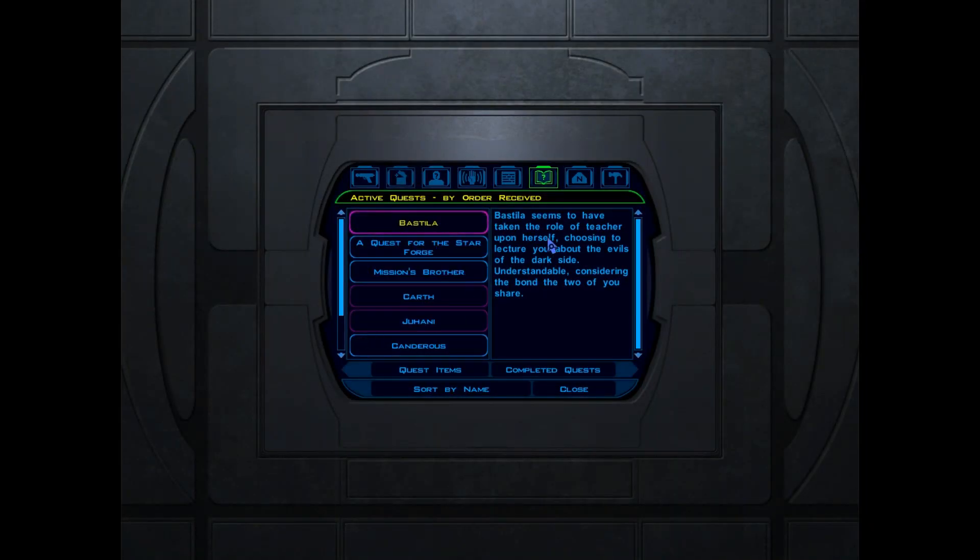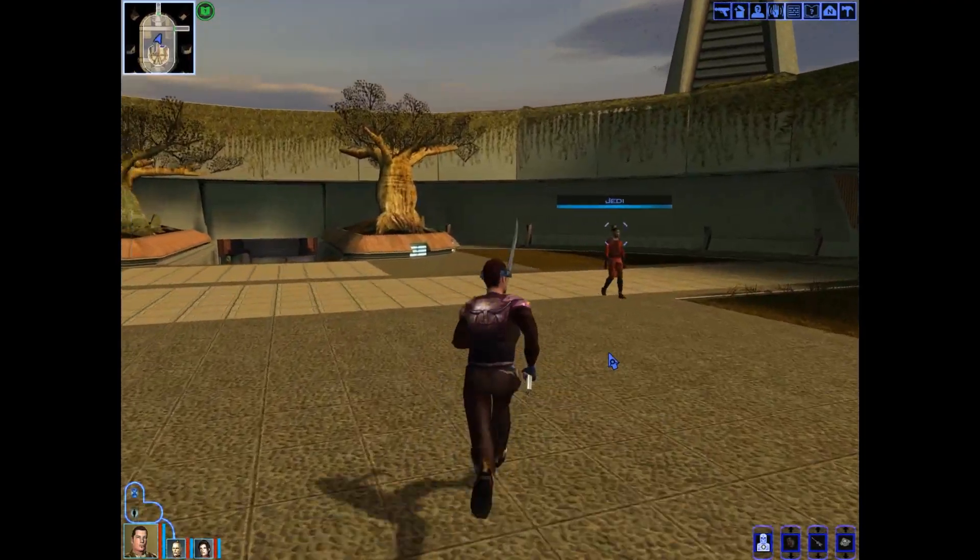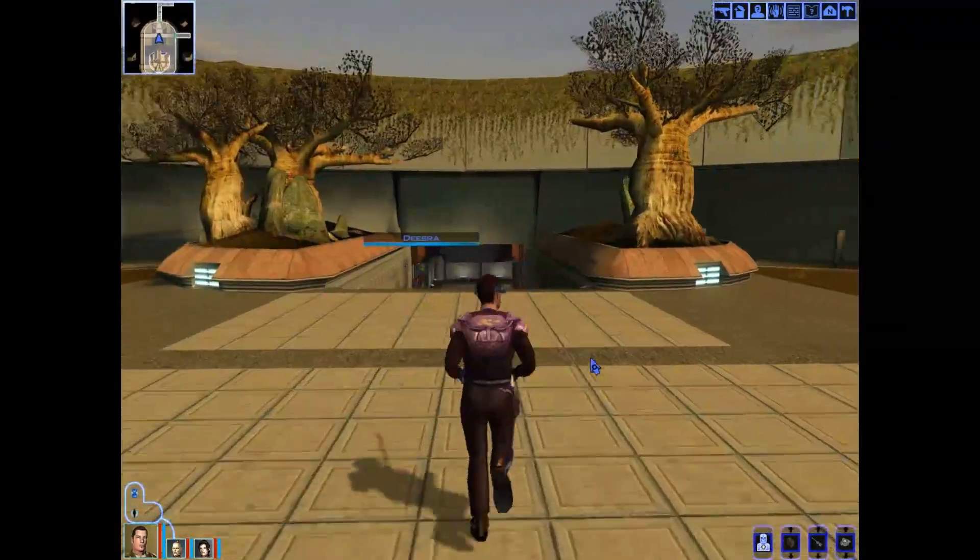Journal! It's in the log. She seems to take the role of teacher upon herself to let you know about the evils of the dark side - understandable, considering the bond the two of you share. I thought she was supposed to be my teacher anyway.